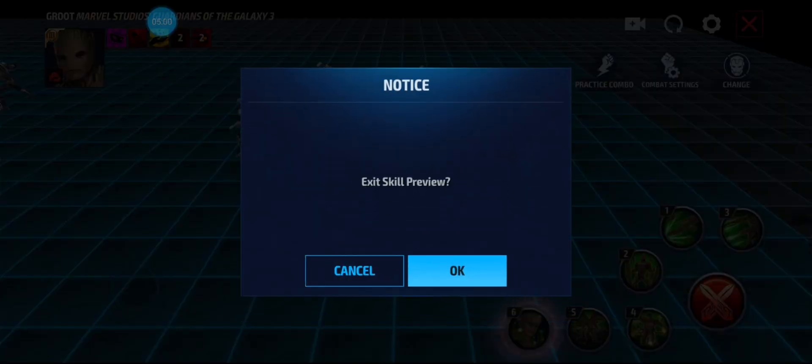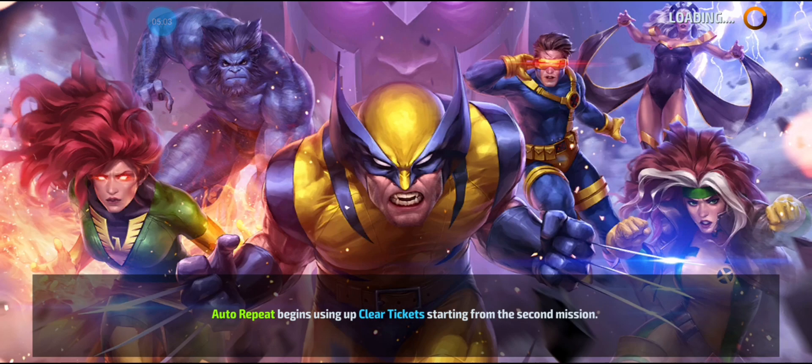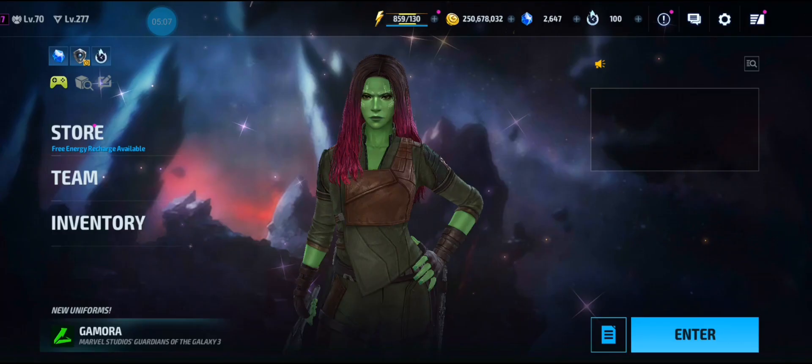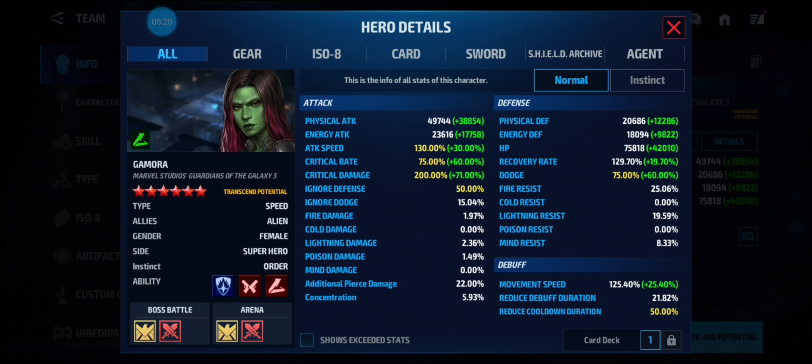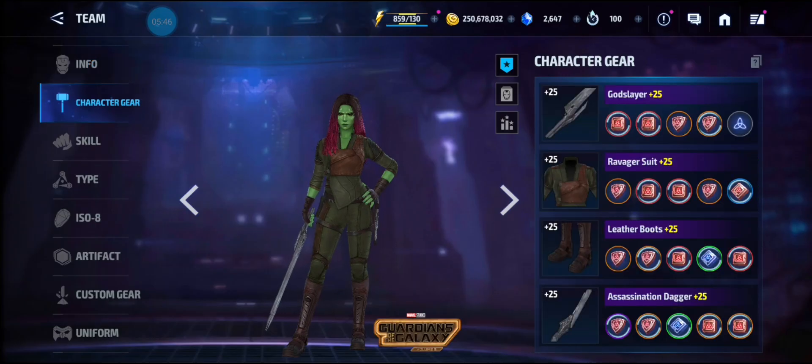Alright, now we're getting into Gamora. Her physical attack is at 49,000, HP at 75,000. All her stats are capped out and she has the Guardians of the Galaxy tag. She still has the Weapon Master and Agility tags, so you can take her into World Boss Legend a bit more than Groot.